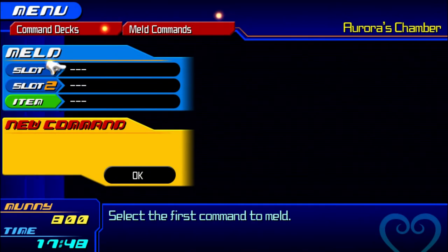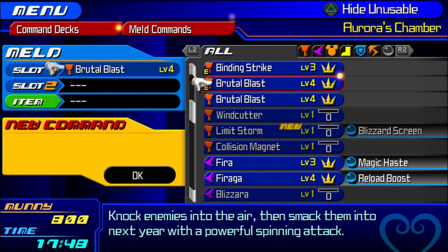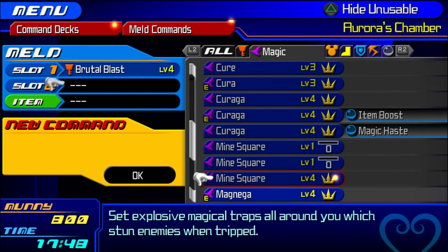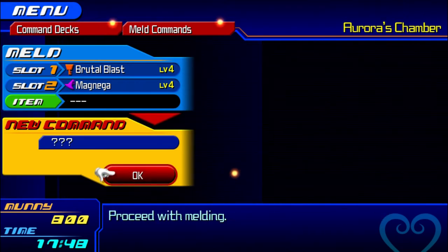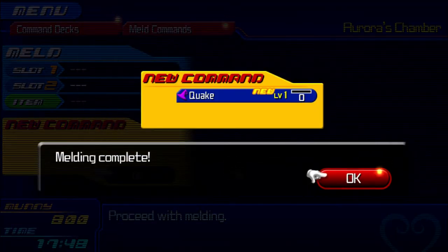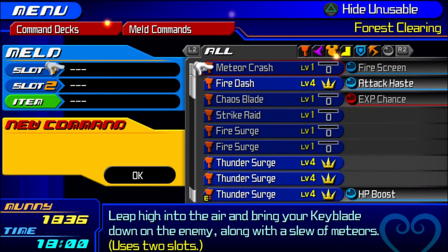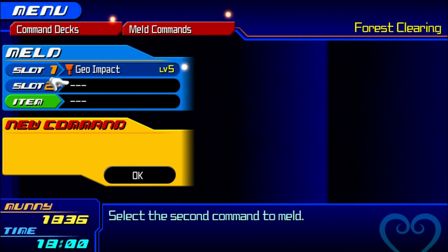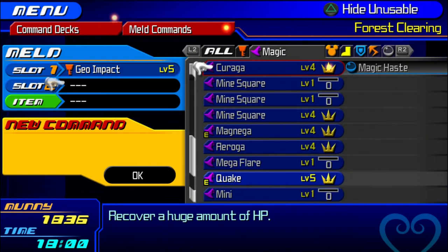To get Quake 100% of the time, you want to synth one Brutal Blast with either a Zero Graviga or a Magnaga — either two work, but I have a Magnaga because it's easier, and that makes Quake 100% of the time instead of relying on the rare one. I got lucky with the rare one so I'm actually going to use that one. I just reloaded the save file to show you the easier way of getting Quake. And finally for Terra, his final exclusive command: mix a Geo Impact and a Quake to get Meteor.